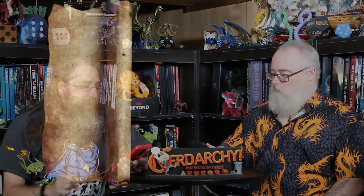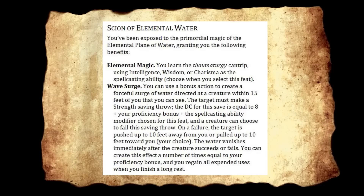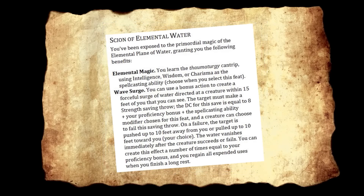Scion of Elemental Water — you've been exposed to the primordial magic of the elemental plane of water. Elemental Magic: you learn Thaumaturgy. Wave Surge: you can use a bonus action to create a forceful surge of water directed at a creature within 15 feet. The target makes a Strength saving throw; on a failure, the target is pushed up to 10 feet away or pulled up to 10 feet toward you — your choice. You can use this a number of times equal to your proficiency bonus, regaining uses on a long rest. You could technically take all four elemental Scion feats, though four feats is a huge investment and you'd lag behind in stats. Mixed with the Way of the Four Elements Monk, you'd have more elemental options not limited by ki points.